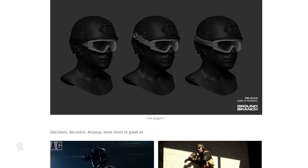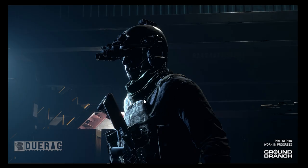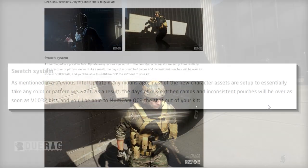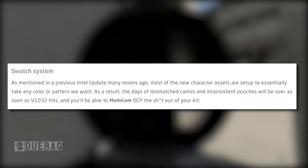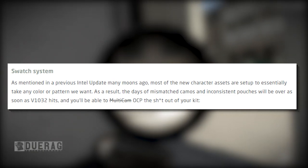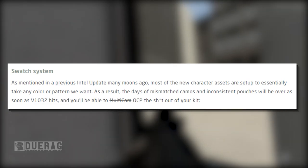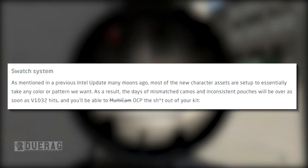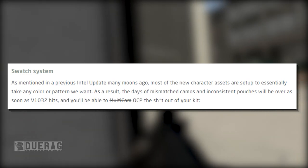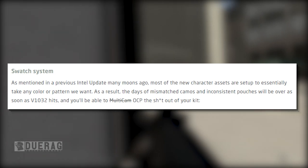They give us more pictures to look at — one of these is probably going to be the thumbnail. There's a picture of a guy wearing goggles on the oil rig map, and another of a dude walking by. Moving on to the swatch system: as mentioned in a previous intel update, most of the new character assets are set up to essentially take any color or pattern, so the days of mismatched camos and inconsistent pouches will be over as soon as version 1032 hits.